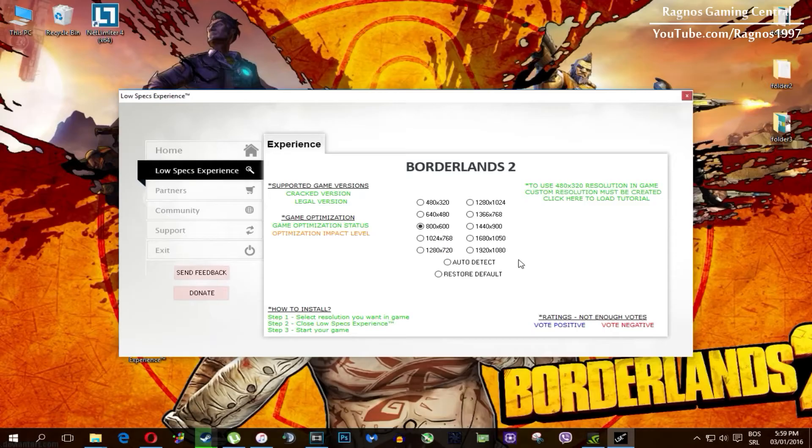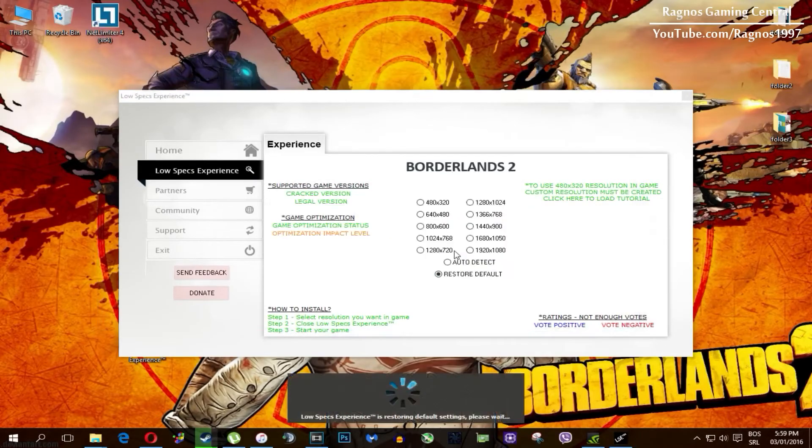At the very end, if you are not happy with the results or the look of the graphics, you can always restore default game settings. Just click on restore default and it will restore the default settings.